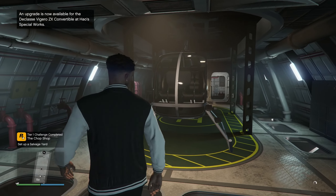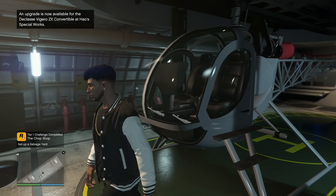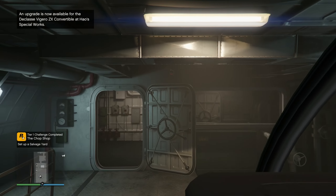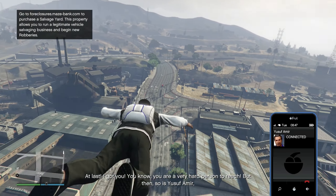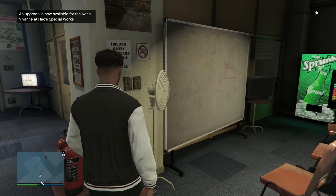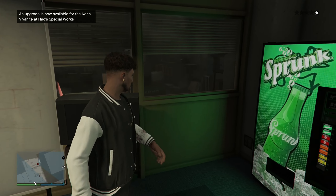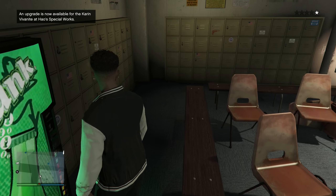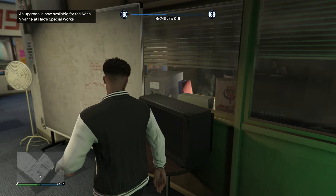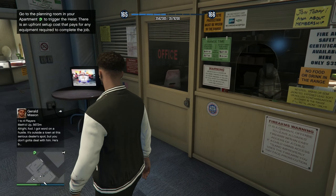Let's go see what this Chop Shop is about. Let me go visit Ammu-Nation and see if they have any new weapons. Oh my gosh, we're getting a call from Yusuf — he's back from GTA 4! The cops are about to come in here. No, please get out! I have a one-star wanted level, why is it taking so long to go away? Yo, that was crazy man.